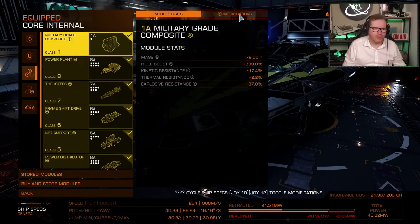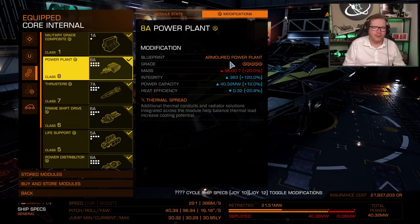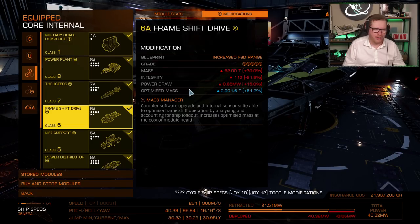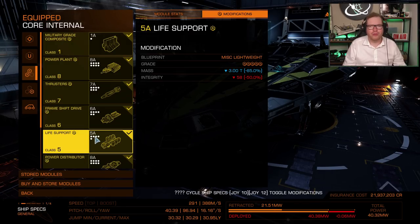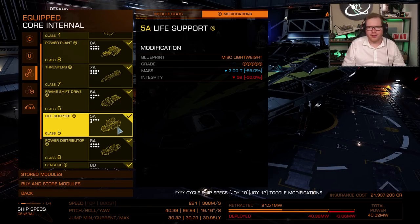Core internals are really straightforward. We have military grade composite armor with heavy duty deep plating for maximum hit points, an armored power plant with thermal spread to help cool us down, thrusters with dirty drive drag drives, and an increased range frame shift drive — technically not needed as this isn't really a jump ship, but I put it on because I had it. For life support I went lightweight, though I do recommend A-rated so if you lose life support you still have about half an hour to get to a station and dock up.